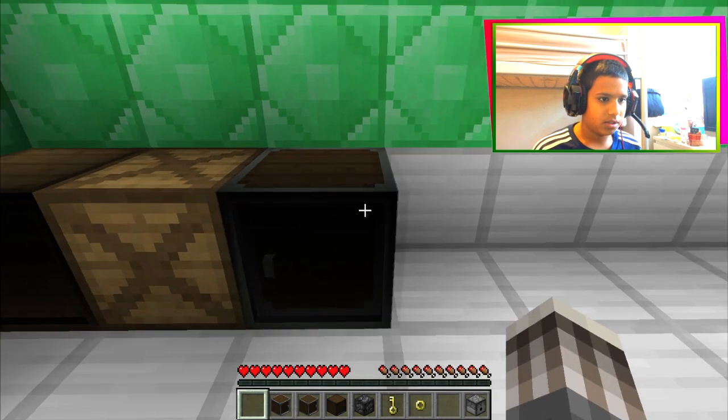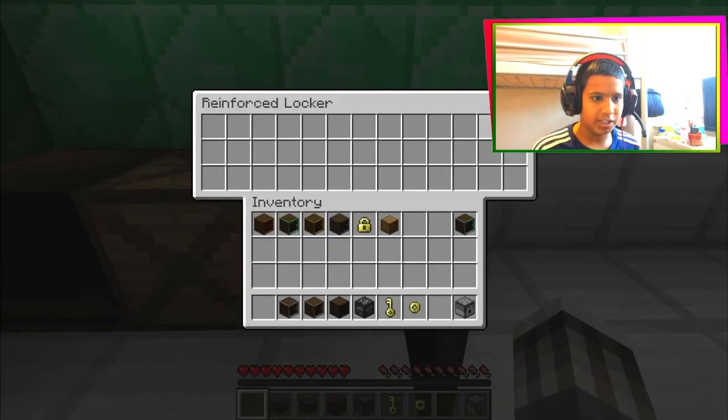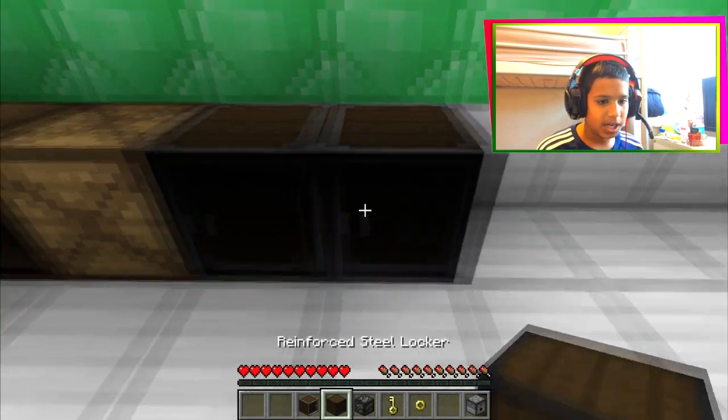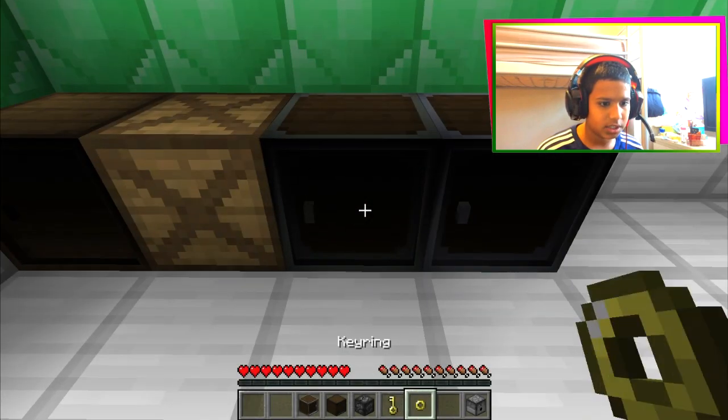Let's start with this - it has lots of storage, look how huge this is, so huge. One, two, three, four, five. This is a silver locker - you can actually lock it.